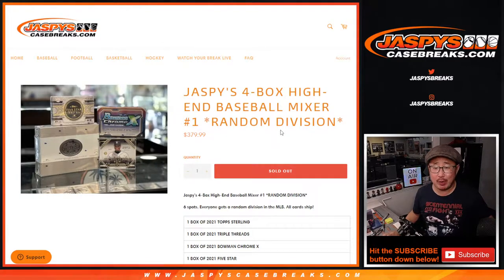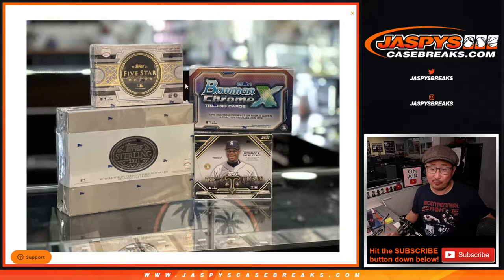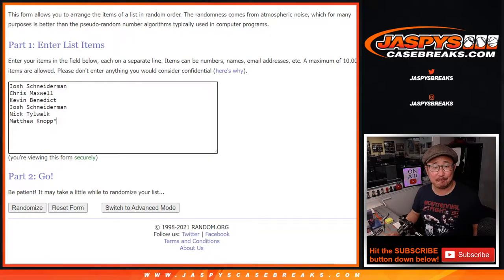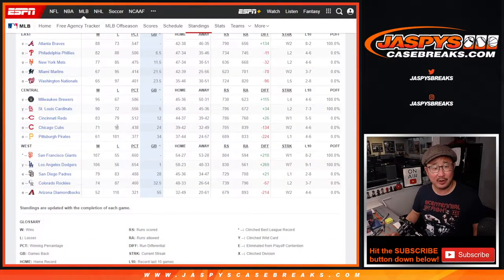Hi everybody, Joe for Jaspi's CaseBreaks.com coming at you with a really nice one here. Jaspi's four-box high-end random division baseball mixer. Everyone gets a division. All cards obviously ship. We've got four nice boxes here. Very big thanks to this group. No fillers — we did it straight. Thanks everybody for making this happen. There's all six baseball divisions right here, and if you forgot about your baseball divisions, there they are.